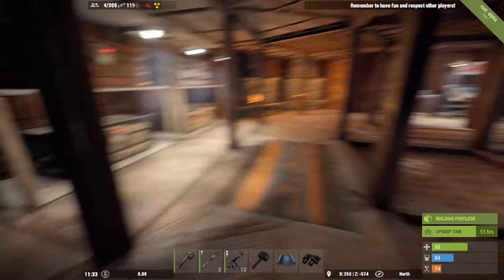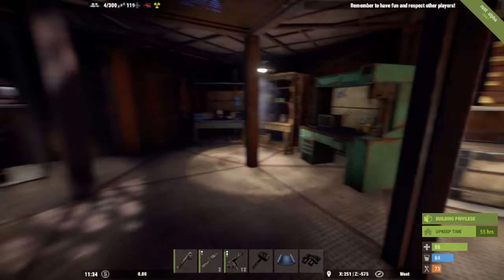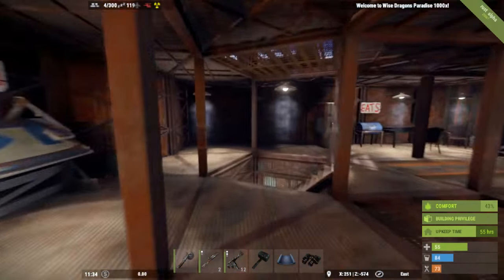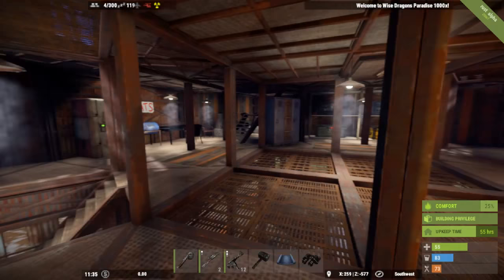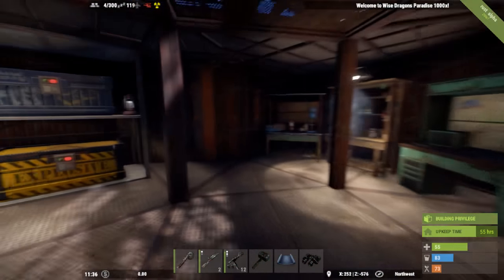Right then, it's going to be a wipe tomorrow so I thought I'd do a bit of a video to commemorate what this is so far. So this is my base, we're on the server Wise Dragons PVE Paradise 1000 times, so that basically means that there's lots and lots of resources.